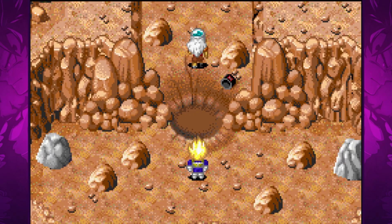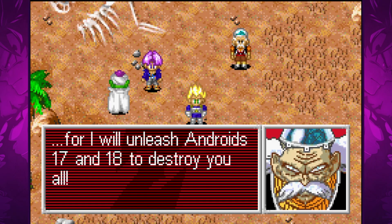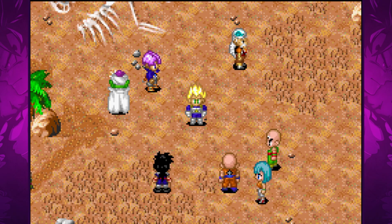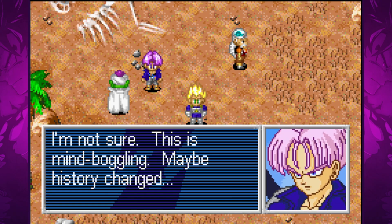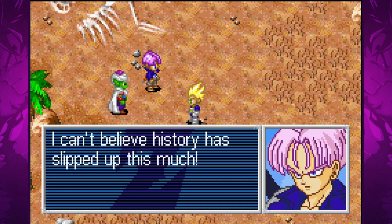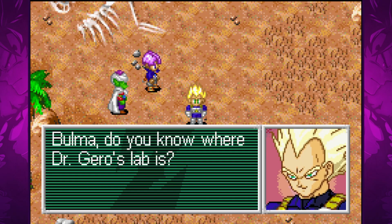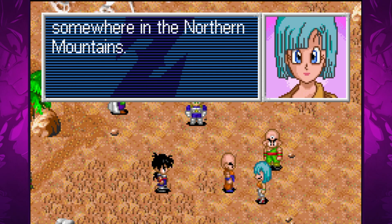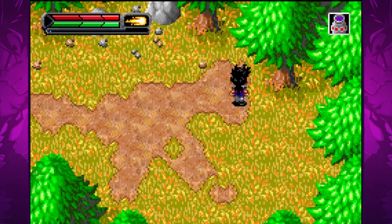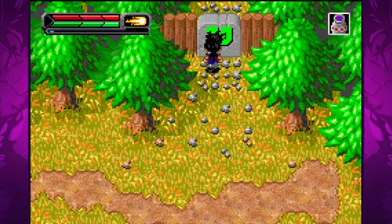Vegeta easily dispatches Android 19 and we pursue Android 20 who has fled. In an attempt to activate Androids 17 and 18 he scrambles away before we can destroy him. Upon his arrival Trunks is taken aback to learn that Androids 19 and 20 aren't the same androids he warned the Z fighters about three years ago. Vegeta realises that the boy from the future is actually his son's future self, and Bulma remembers seeing Dr. Gero's picture in one of her father's science magazines, indicating that Android 20 is actually Dr. Gero who rebuilt himself as an android. As we pursue him across the mountains we begin to encounter numbered coloured barriers — each colour represents a different character and the number is the level that character must reach before they can pass.